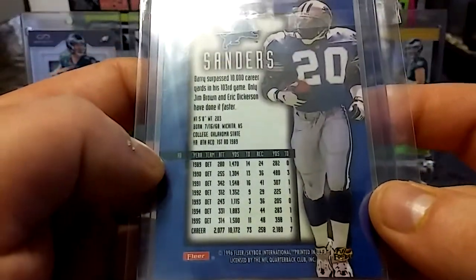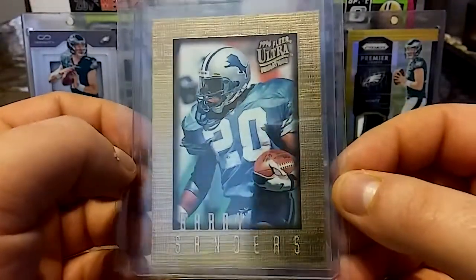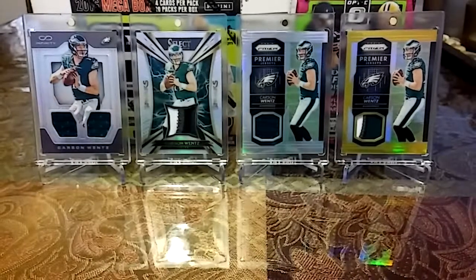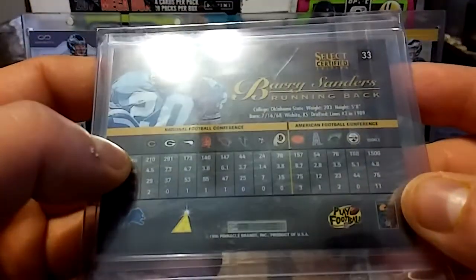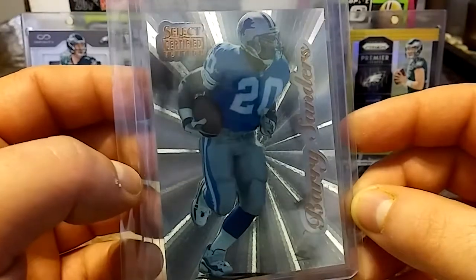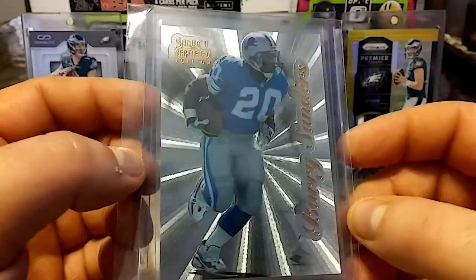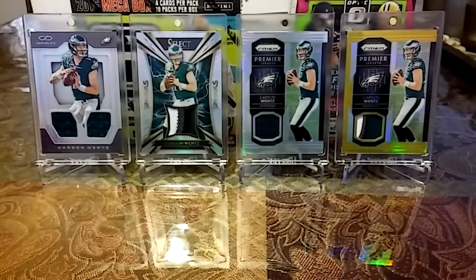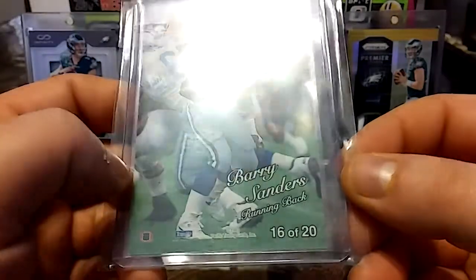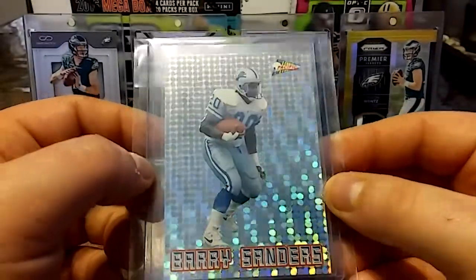We have this '96 Fleer Skybox Ultra, nice gold card. And we have this '96 Select Certified — it's a really sick looking card. I don't know if you can see that nice shine, the sun is out so I don't know if it's affecting the video. But this next card is absolutely nasty — '93 Pacific Trading Barry Sanders. Look at that shine, that's a sick looking card.